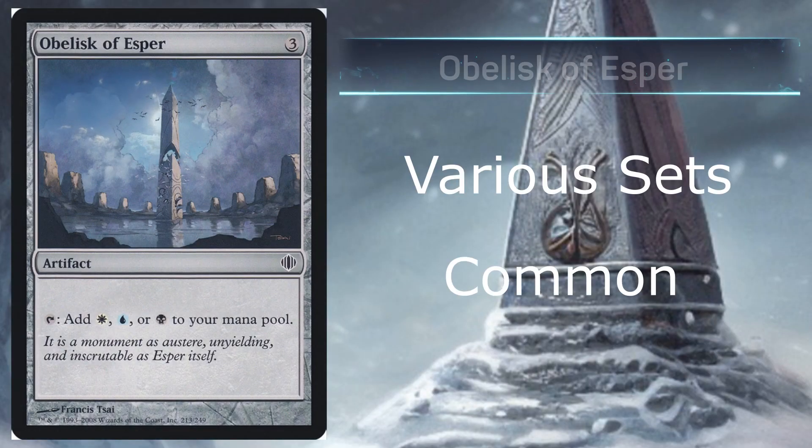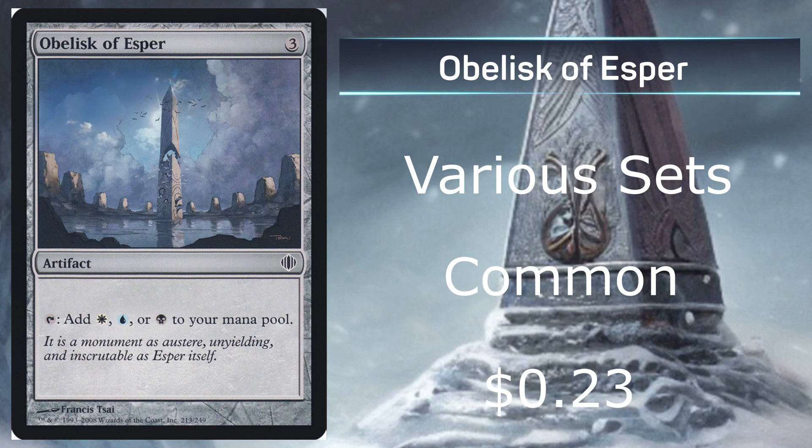At number 5, we have Obelisk of Esper from various sets, being a common with an average price of 23 cents on the market. This will be the last of all these typical Obelisks, while the next 4 will be different. I really like the artwork for this one. It does have Plains, Island, and Swamp, and I believe that to be the best combination out of all the Obelisks.